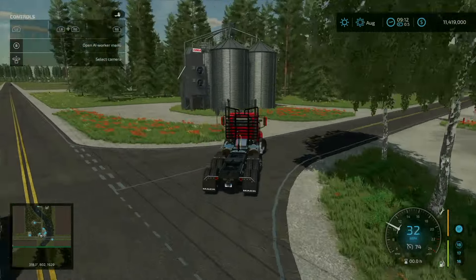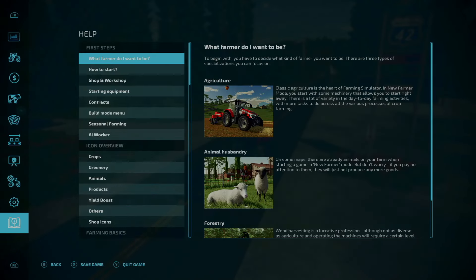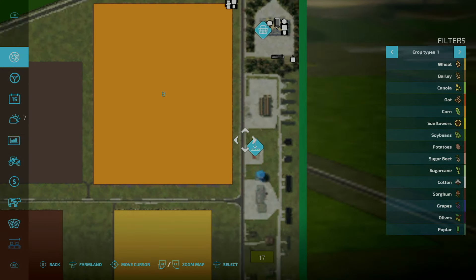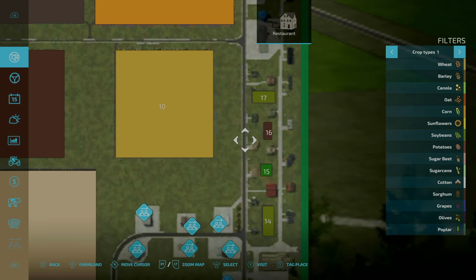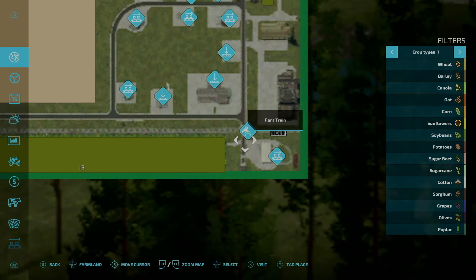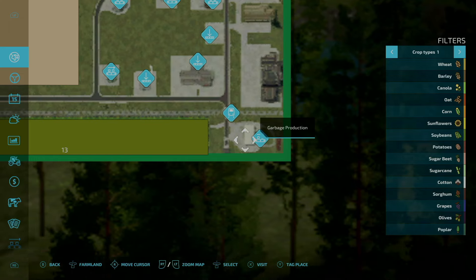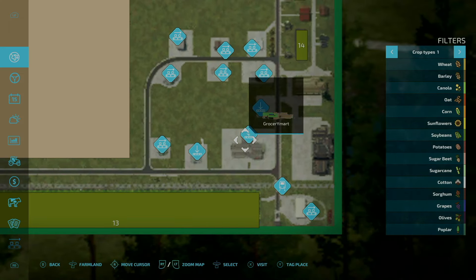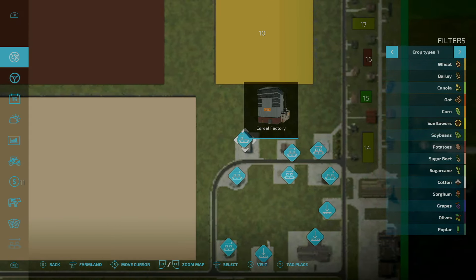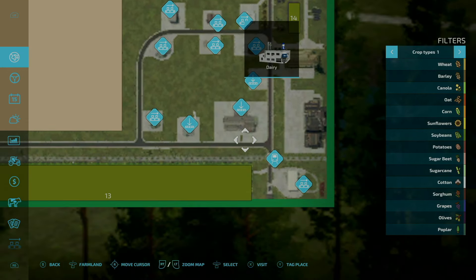Let me recap where we've been: we started at the shop, went out to the restaurant, continued south to the root crop processing, the fast food restaurant, the rent train trigger, the garbage production, the grocery mart, the biomass heating plant, the charcoal and pellet productions, then the grain mill, the cereal factory, the spinnery, the bakery, the dairy, and looped back around.